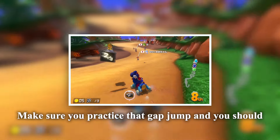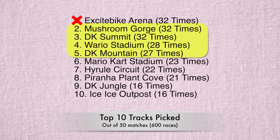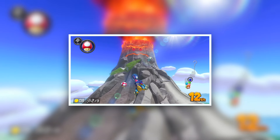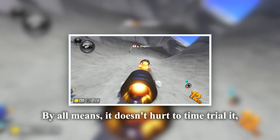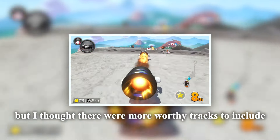DK Summit is also one of those tracks with an infamous shortcut. If you count the Wii version, the DK Summit Gap Jump has been around for literally a decade. Unlike Mushroom Gorge, it's actually a must — you have to do it, because if you don't, it's a huge time loss. There are a lot of great videos explaining the shortcut online, so I'm putting DK Summit at number two.